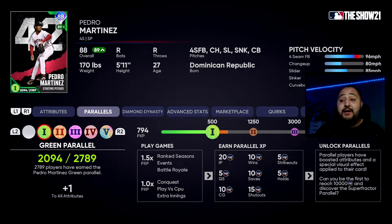In order to rank up your card you need to play games. In online games, rank seasons, events, and battle royale you get 1.5 times parallel XP. I personally would say avoid that. In rank seasons you're only going to be able to use your card once and then his energy is going to deplete — you have to have him in your starting pitcher rotation and play more rank season games to let his energy get back up, which is just not efficient. With events you could cheese it a bit — play one event game, reset, repeat — but you are playing on All-Star difficulty online against somebody. Battle royale, let's be real, they're probably never going to give you a Pedro Martinez in that mode.